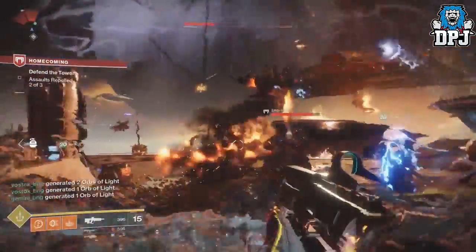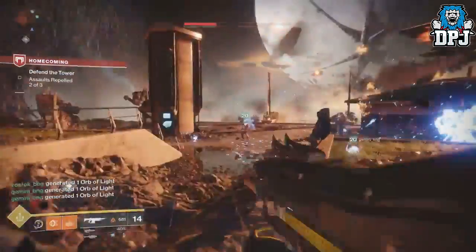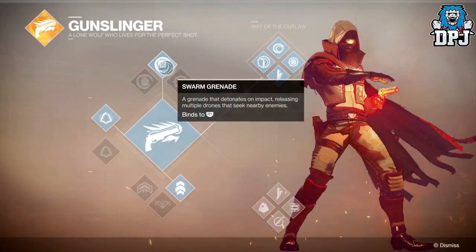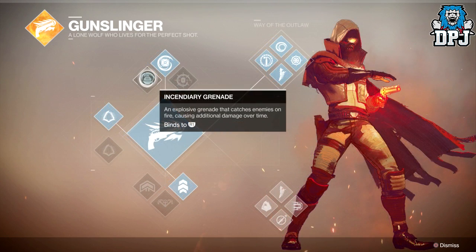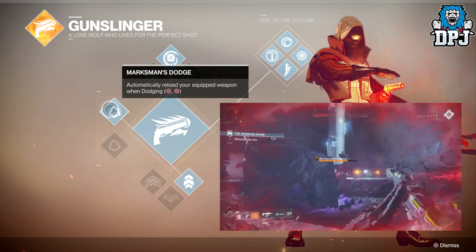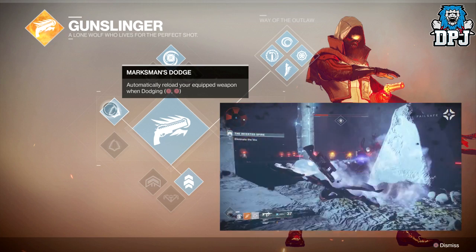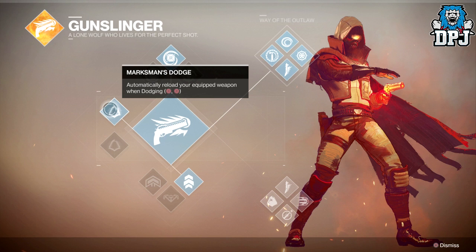The whole setup of supers now is way more simple and in my opinion it's a lot better this way. On screen now we can see the Hunter's Gunslinger. Grenade-wise we have the Swarm Grenade, the Tripmine returns, and we also have the Incendiary Grenade. We then have the new third ability which is on every subclass. On the Gunslinger it's called Dodge, which is basically the Shade Step from the Night Stalker. This new third ability has to recharge just like your melee and your grenade, but you have a choice between two options.